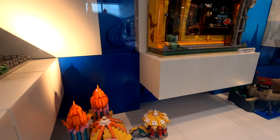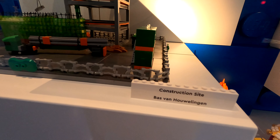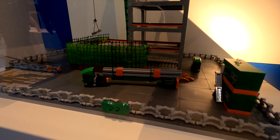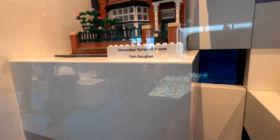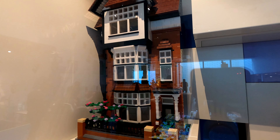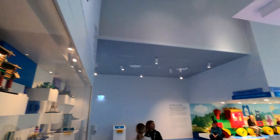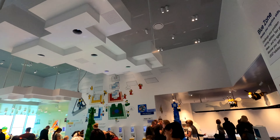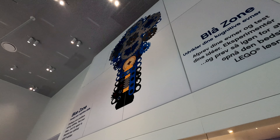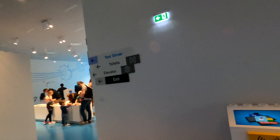If you're there to look at the models rather than the play experience, it's perfect to keep coming back. If your little ones are there for the interactive experience, certain sections within certain colors will change while others — like this test driver section — tend to stay the same. That said, the yellow zone has been completely redone for the 2022 season, so they might change the main attractions every so often while the Lego models get changed all the time. In the comments below, let me know what your favorite colored zone is.